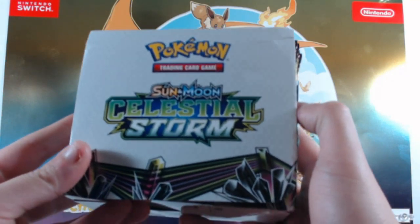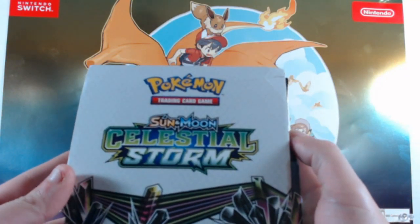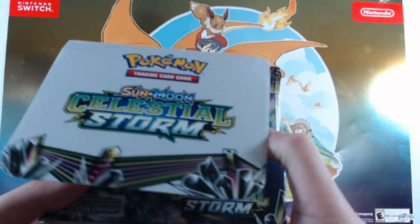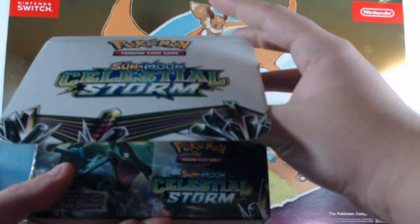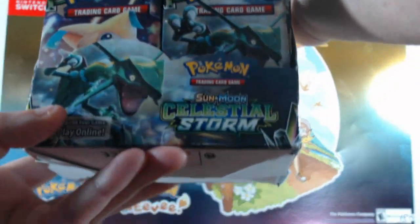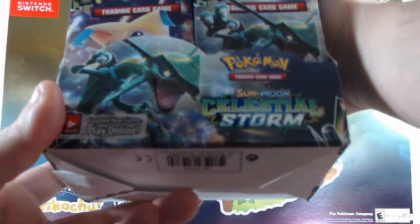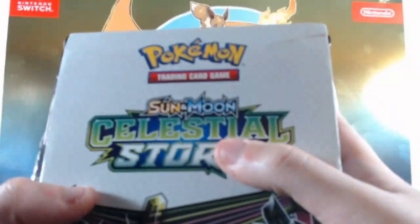Yo, what's up universe, this is EJ back here again to bring you another Pokemon pack opening. Today I'm bringing you a booster box of Celestial Storm, and of course you got your boy Rayquaza on the front as the art. I have 36 packs.